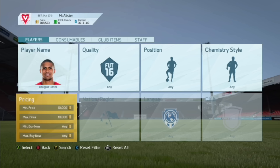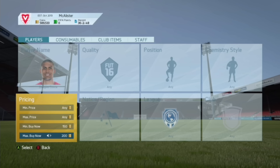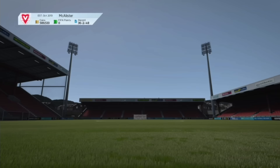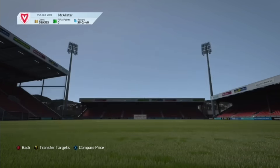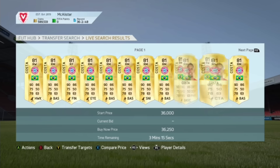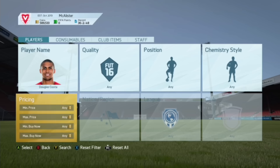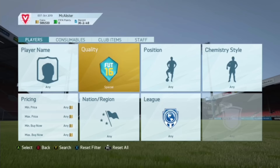We're bidding 10,000 coins on all these cards — if we win them we make around 2,500 coin profit on each one. The thing is it actually works better with players worth about 5,000 coins, because a lot of people list them cheap. It works better with players worth around 5,000 coins. Let's do another example — Douglas Costa. Checking his cheapest on the market, his price has gone up to around 34,000 coins, so we'd want to bid around 30,000 to 31,000.